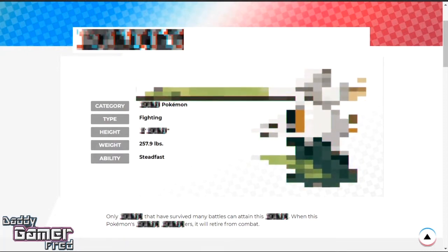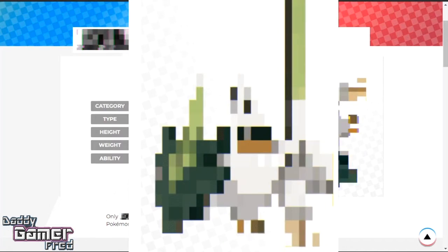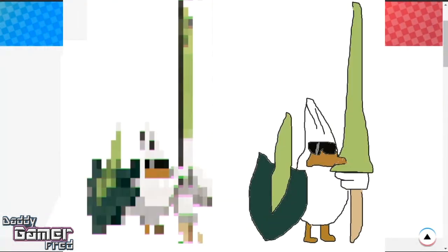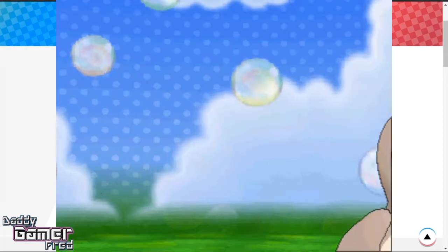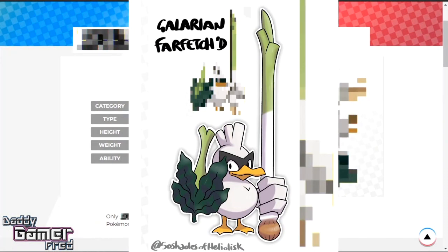Due to some sleuthing from the community, people noticed that if you turn the image to the side, you get more of a duck-looking Pokemon rather than the Cubone. The duck-looking Pokemon looks to be holding a sword in one hand and, more definitively, a shield in its other hand. Because of past leaks, a lot of people are pointing out that this duck may indeed be the evolution of Farfetch'd — Sirfetch'd — or the Galarian form of Farfetch'd.